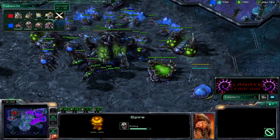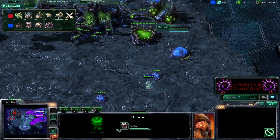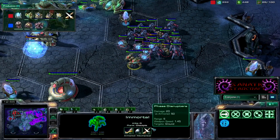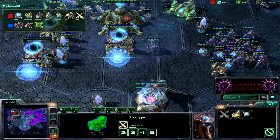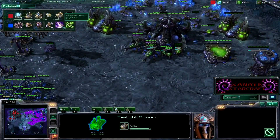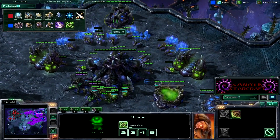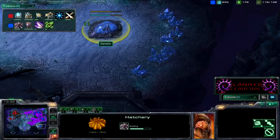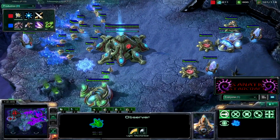Looks like he's going for an immortal to deal with my roaches — good choice — and a twilight council. Meanwhile I'm going for a spire. The immortals won't do anything to mutas but I have a lot of roaches anyway — immortals do 50 damage per shot. Weapons one is coming now so zealots will be able to one-shot my zerglings. He has five gateways — I'm getting eight mutas. Getting zergling speed now since I went roaches first and saved that initial gas.